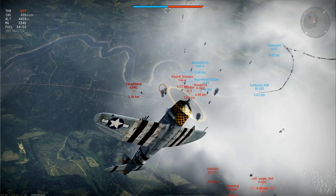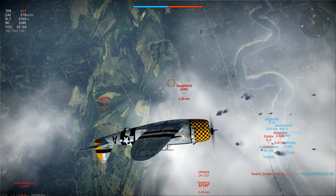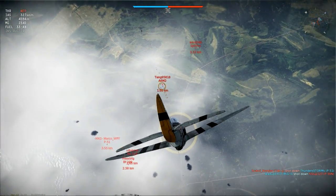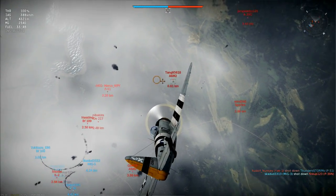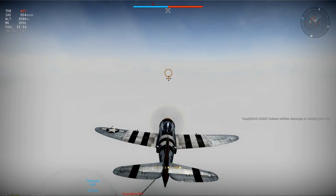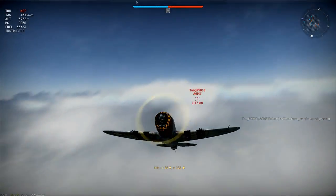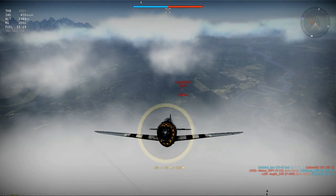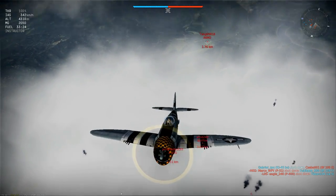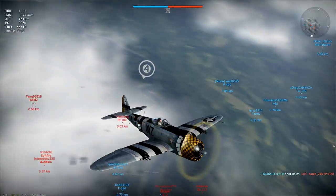Except for a climbing A6M2 who appears to have targeted me, and a climbing 109 beneath him. The Zero is my main concern — I'm flying above him hoping to get him to climb sharply and stall his plane. He's moving slowly enough that I risk a diving attack, but I have absolutely no luck. Extending away to gain separation before climbing again gives me another chance to look around — the A6M2 is trying to chase me but he has nowhere near enough speed to keep up. And it looks like he may have given up. The kill would have been nice, but I'll settle for remaining in control of high altitude.